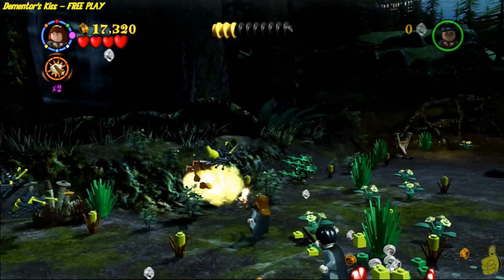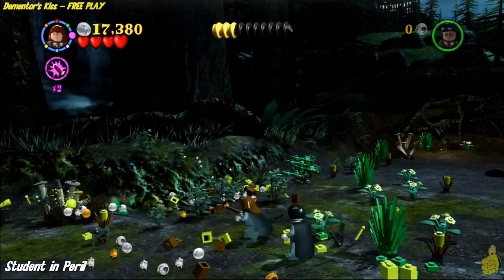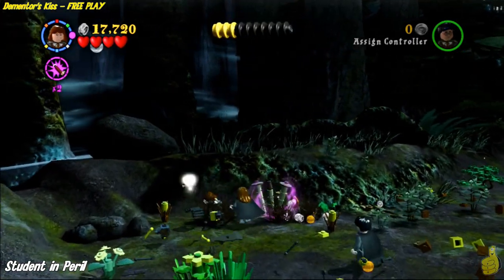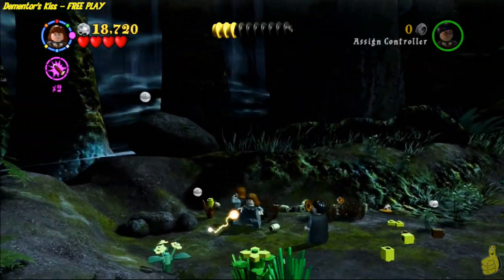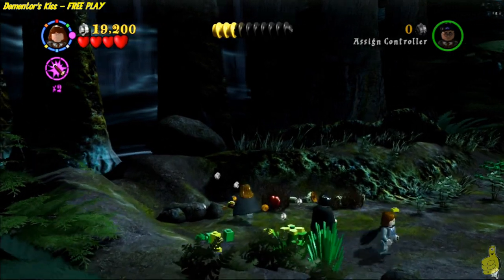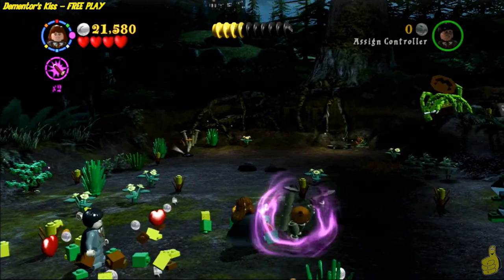As soon as we start the next area, we're going to head on over to the left-hand side. You might notice there is a beehive with some black yellow jackets. Go over to the far left corner and free the student in peril, and turn that frown upside down. I'll take a moment here while I'm destroying all these items and picking up all these studs.